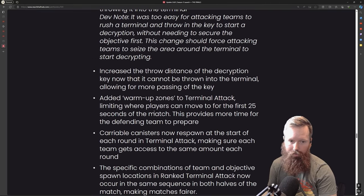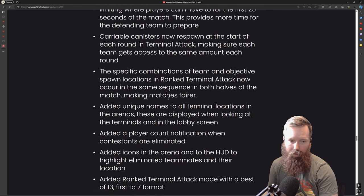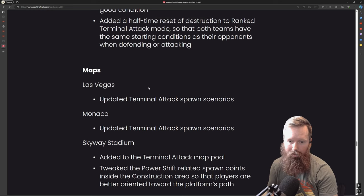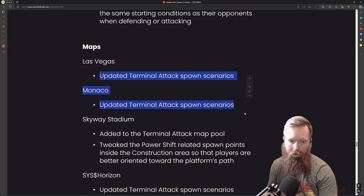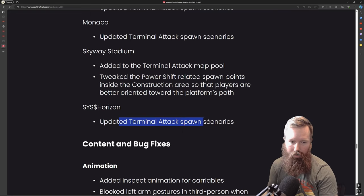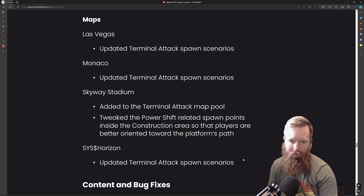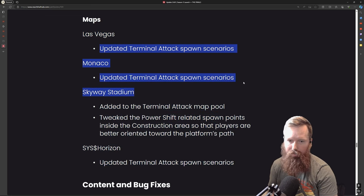Some terminal attack stuff — it cannot be thrown into the terminal now, but they allowed it to be thrown farther. It didn't have a throw distance before — I remember chucking it and it just fell on my feet. Some other general changes: spawn updates. I haven't really seen too many major spawn changes; I'm assuming these spawn scenarios relate to farther spawns in terminal attack.